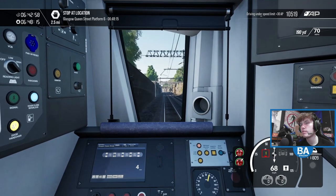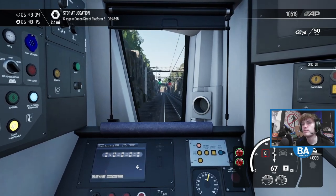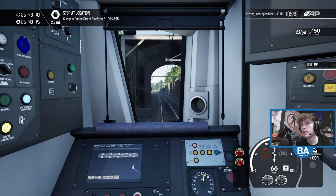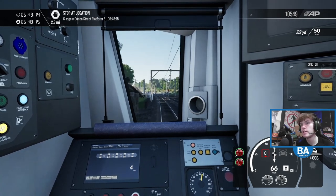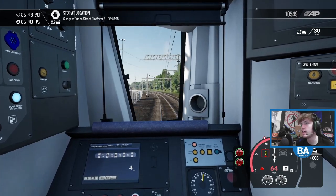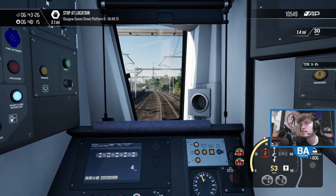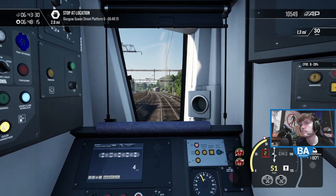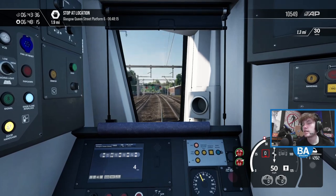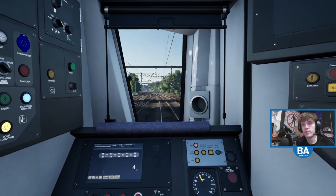As we approach Glasgow Queen Street — won't be long, two and a half miles. We come up to the depot which comes up next as we come into Glasgow. It's like dropping FPS as it loads in the depot which is just around here — quite a big facility that came up absolutely nowhere. From these mistakes it's actually easy to learn, so next time I know right there's a 50 — need to slow down for that.